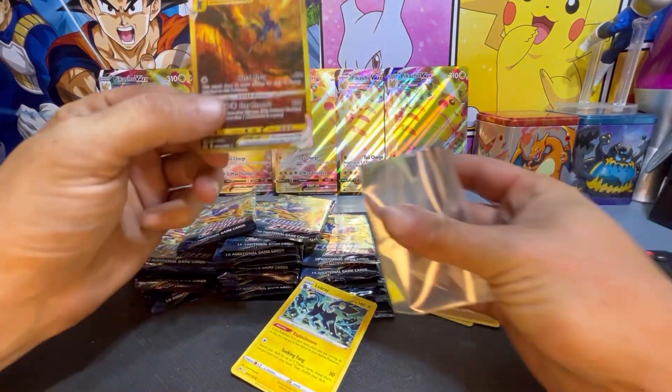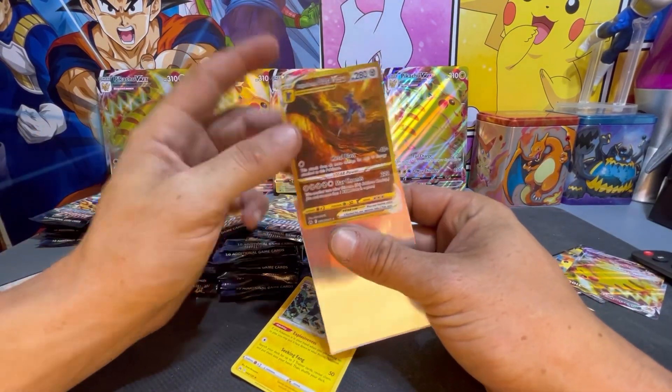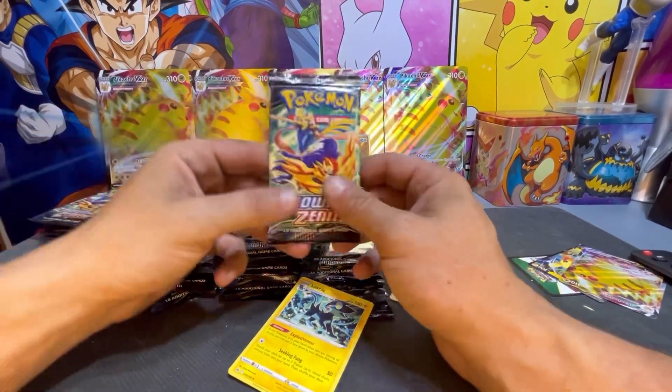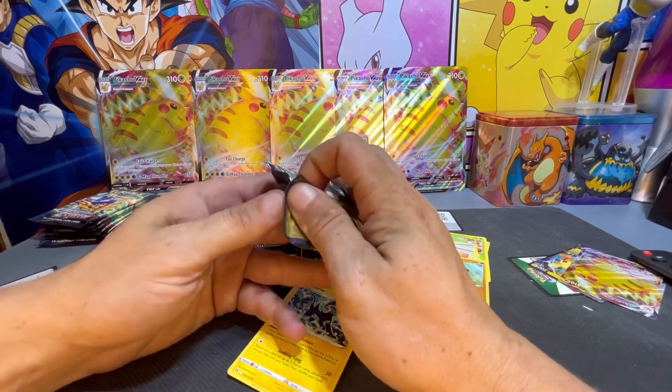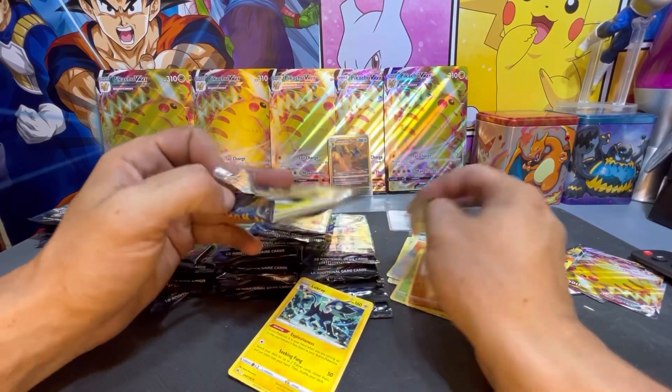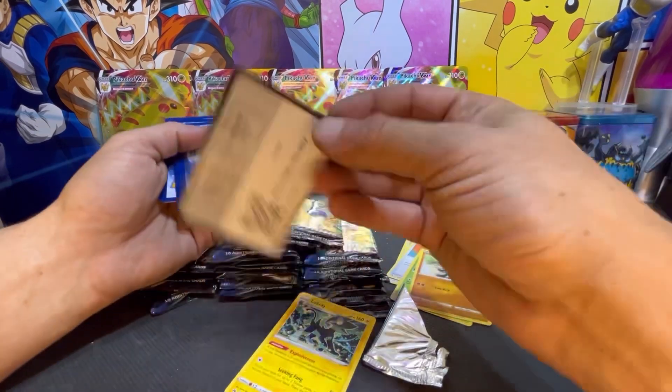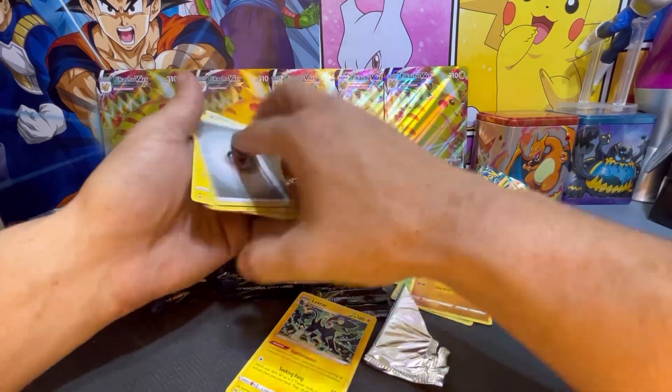I'm going to sleeve this sucker up right here and stick it up in the background. Give us a like below and let us know what you think about the Origin Form Dialga V-Star Gold from the Crown Zenith set. That is my first golden pull from this set — not too bad. Here's your code card. Here we go, pack trick from the back to the front.